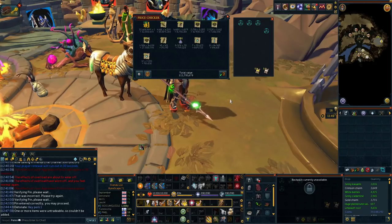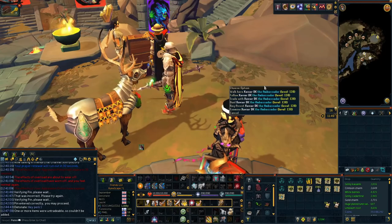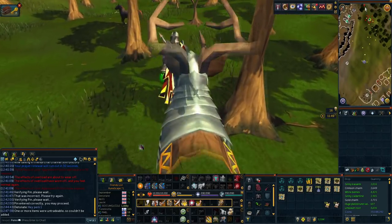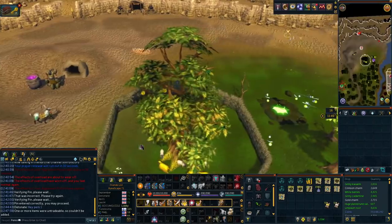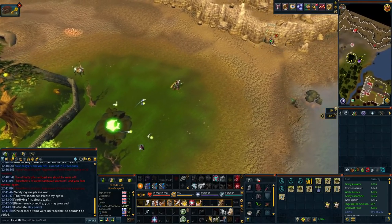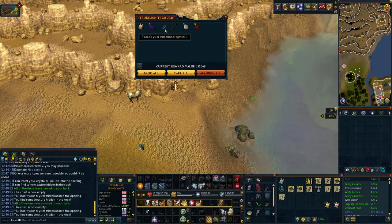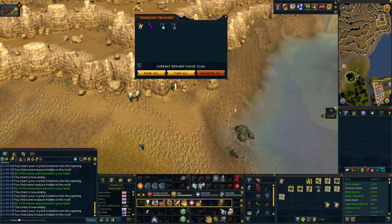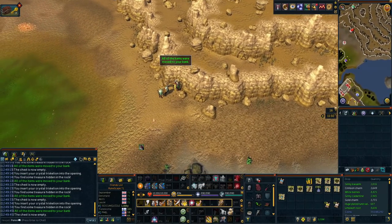That is absolutely insane — we're going to have over 230 mil to play with on the series and we also have 50 hard and elite clue scrolls to complete. I'm going to the Fremenic Province to open up the crystal triskelions we've got there, because you can also get a decent amount of loot from them — probably around 200k average per trisk, maybe more if you get lucky. The big thing is we get four guaranteed elite clue scrolls, which is really nice. The trisk openings gave us 50k, 368k, 137k, and 76k — most of that coming from the dwarf weeds and torsos. We also got another trisk key — that's another third of an elite clue when we complete it. We've got 54 elites to do and we're going to have a blast getting even closer to the Globetrotter outfit.